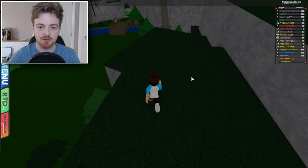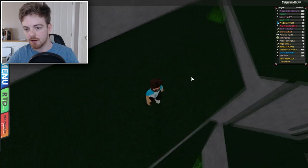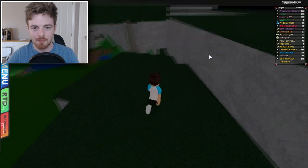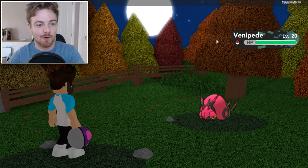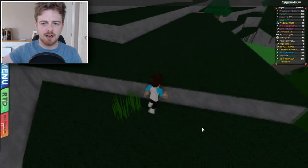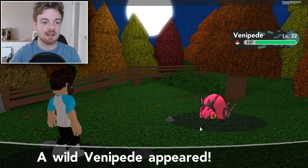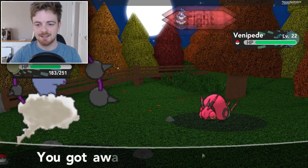There is nothing else. We're not going to use a repel because we actually need to see if it's encounterable. One piece of grass right there. There's actually some there too, but I don't know why there is any here — I genuinely don't know why. So what we're going to do is run around inside of it — and yes, it is encounterable. Venipede again. Maybe we might just have Venipede and that's it.